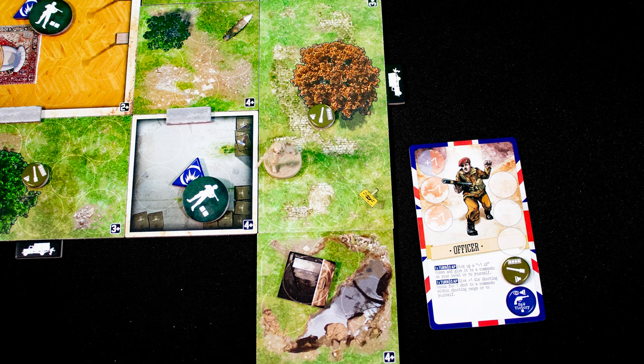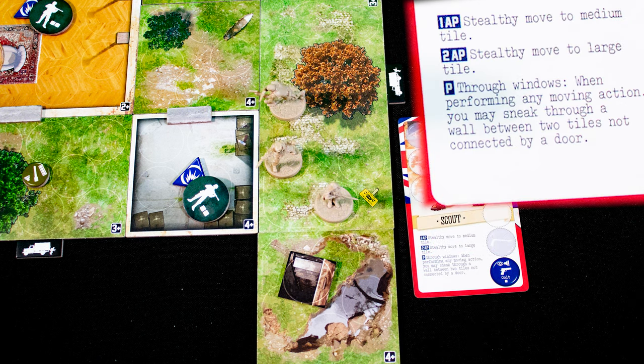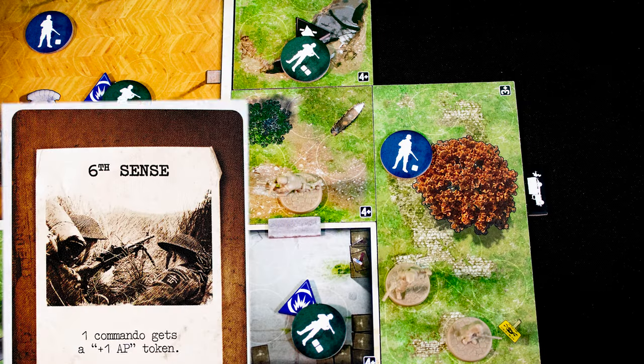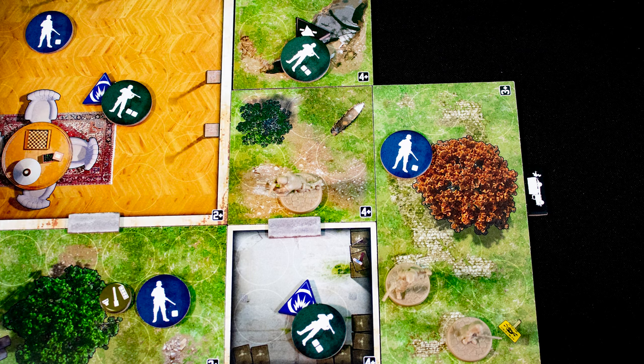Picking up items in your area is a free action. The sniper takes the same actions as the officer, and then the scout, whose special abilities are cheaper. Stealthy movement moves one extra space. You start each round by drawing an event card — this one gives one commando an extra action token.